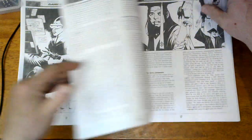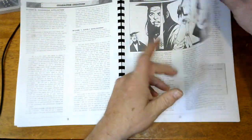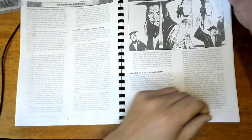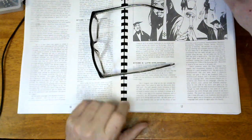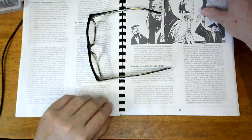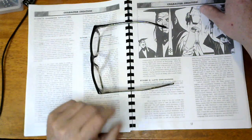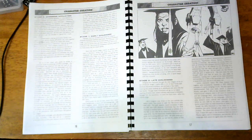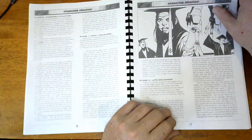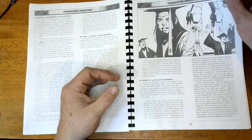Character creation and how to use the life path — there's some interesting things. If anybody cries about never having to create a character before and not liking the system, you really want a rough system, go through Traveler. Your character's likely to die before they ever see an adventure on the table. The original character generation system for Traveler was brutal — I loved it.